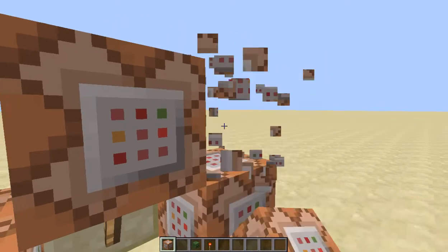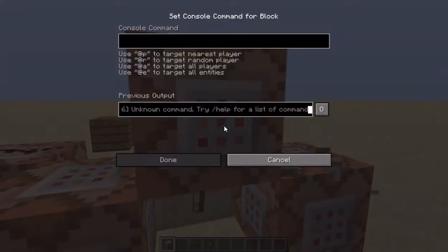Place a command block up here, and then put in: if @p — and you can do this also, but you have to be on Minecraft 1.8.